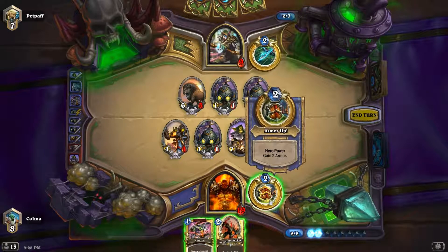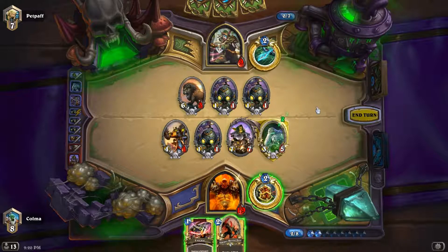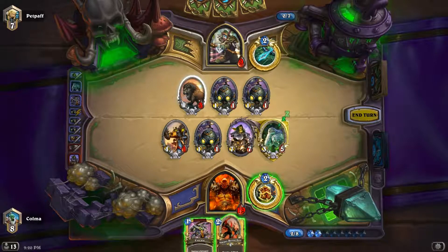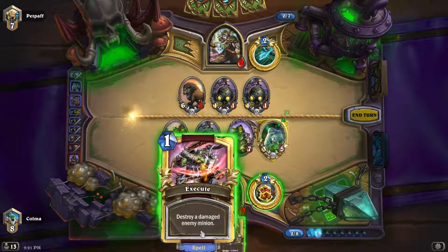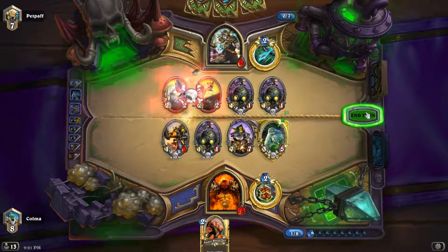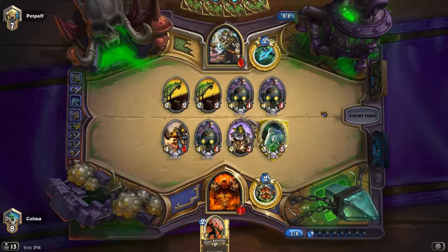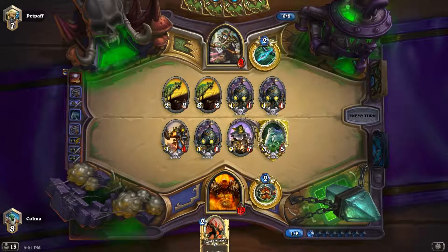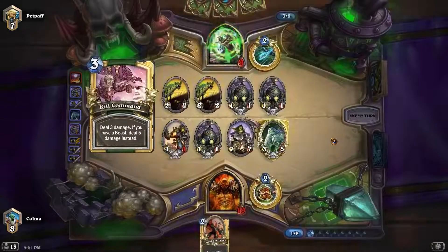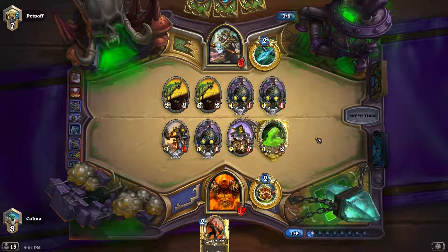If I wasn't scared of a huge Unleash, I think Amani would be the definite answer. Let's Execute, because then she doesn't have a good way of getting rid of this Sludge Belcher, and it doesn't give us — or her — an extra minion. Flare is like a big reason to play Hunter right now — so good versus the Paladin. Even if it's two mana nowadays, I think it's probably worth it in this meta.